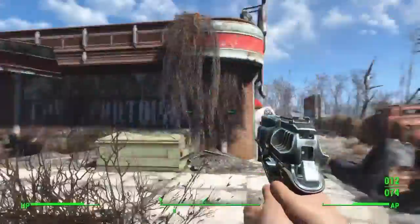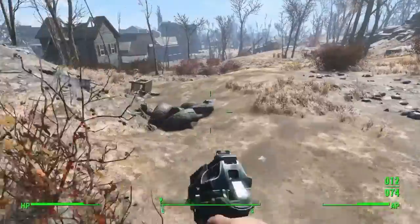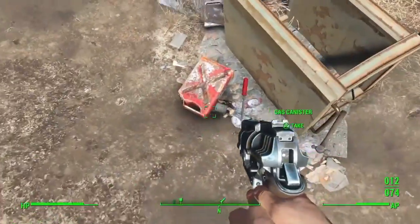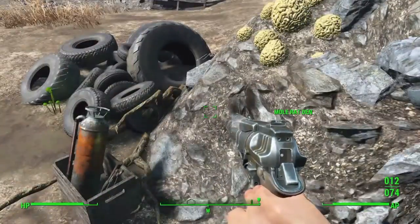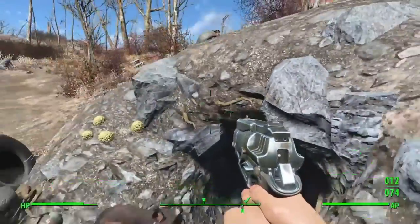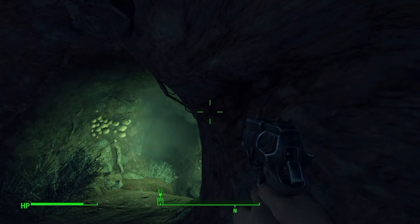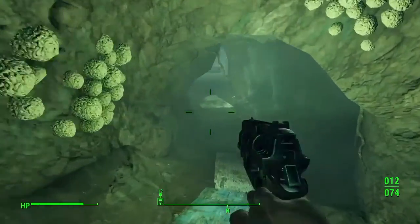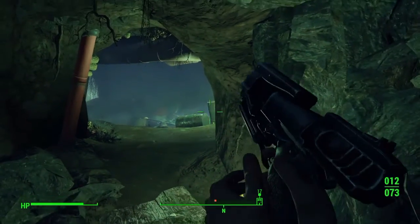The safe is actually behind the Red Rocket Truck Shop - go around the back and do a 180. It's in a cave called the Mole Rat Den, so there are going to be mole rats. If you don't know what mole rats are, they're a horrible mutated rat creature - really fast and really annoying. Get rid of them first, then loot. There's a safe and a fusion core in there. Fusion cores are very rare - they're used to power your power armor, so it's definitely worth coming down here.